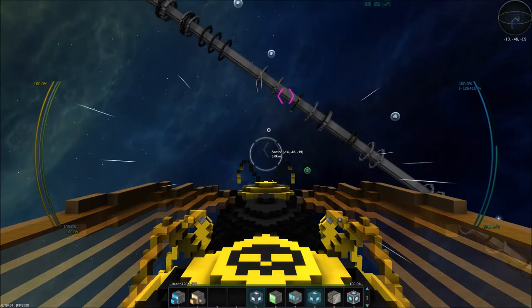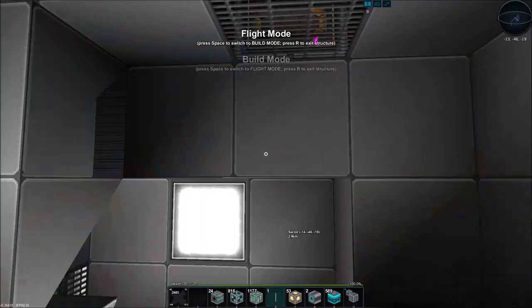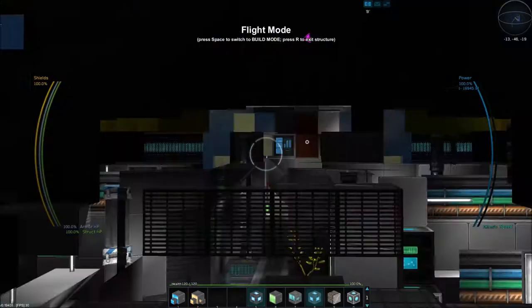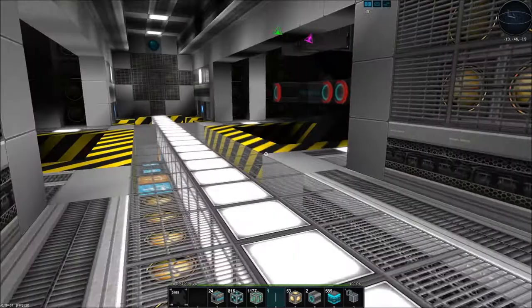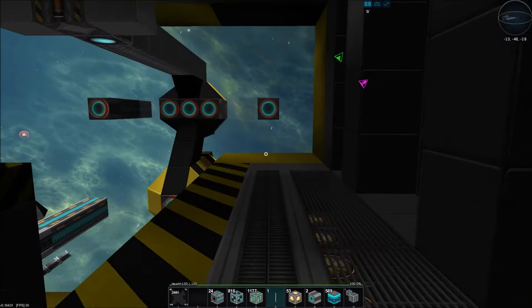We're going to do that today, and then hopefully go assault a pirate station. We attempted it that one time in the Phalanx but we just did not have the wherewithal to take out the pirate ships as well as the station itself. So hopefully the Queen Bee will do a little bit better at it. Let's hop out of the core. We'll launch the drones, hop in one of them, edit it, save a blueprint, delete the other ones, and respawn the drones with the proper one. Okay, so there's our plan for today's episode.